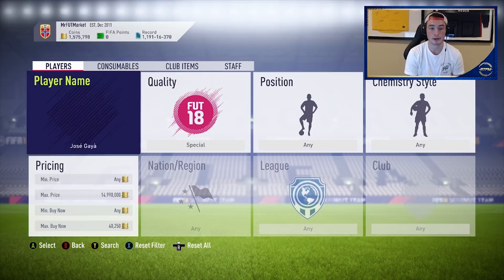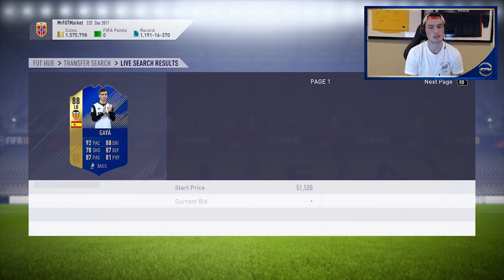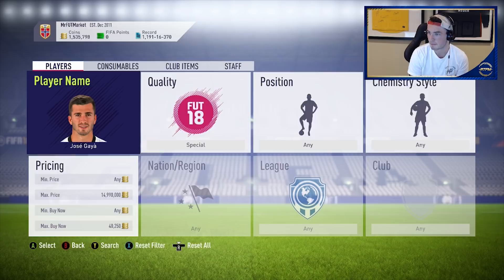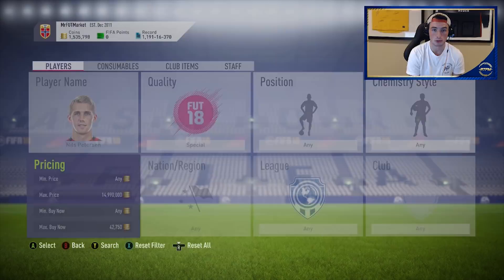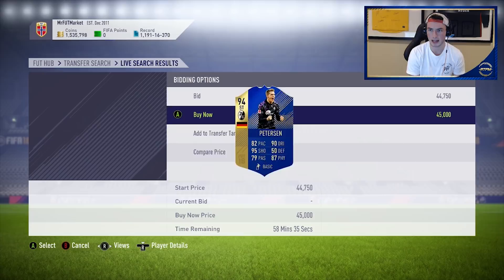You guys saw what happened with Tim Howard's Festival of Football — I can't explain how much that flew out of packs. His Festival of Football card went up so much — from like 35 to 63k. That card was mad. Now I'm looking at Nils Peterson — 45k — I packed this dude way too much during TOTS and I don't ever want to see him. But is that the right Peterson? Yeah, 94-rated — let's see, 45k — got it! Good snipe — we'll take that.